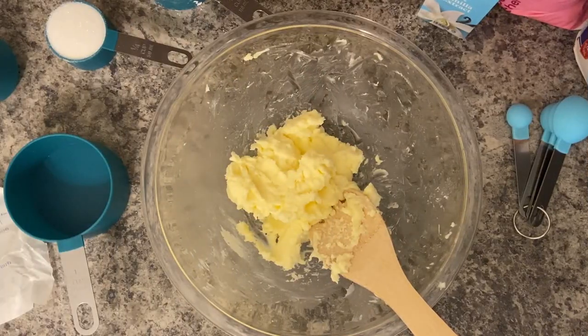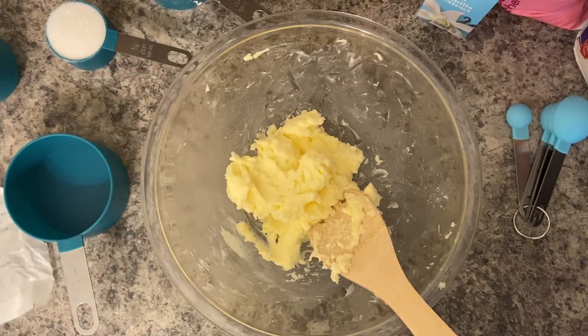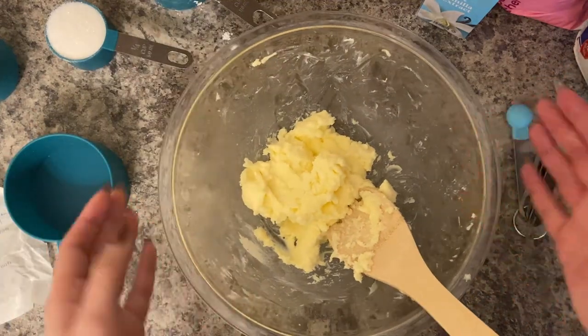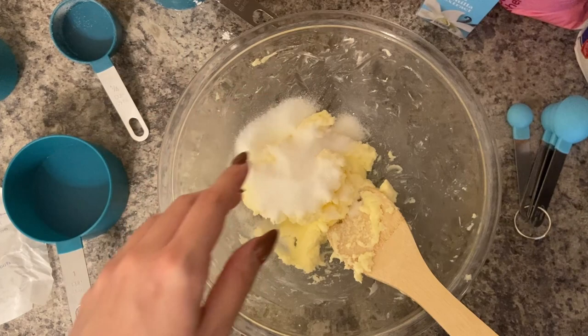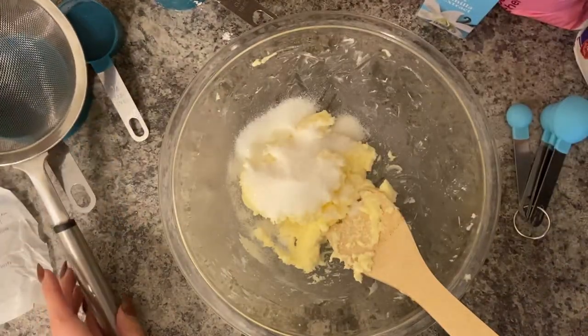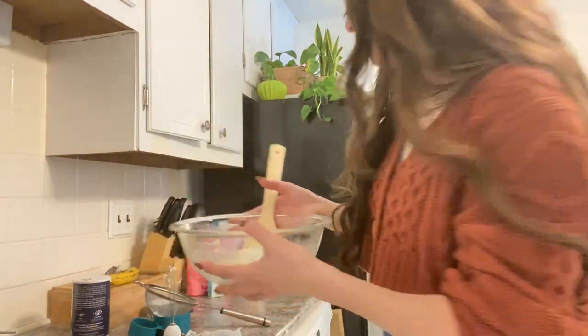I think the butter is now softened — or beaten, whatever you call it. Now I'm supposed to add the sugars, which means I have to add them in here, and then this other sugar too. It took me a little minute to soften that butter, but I think it's pretty soft now. I've added the sugar just before, and now I'm supposed to sift the powdered sugar into the bowl.